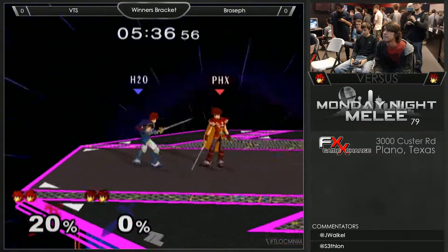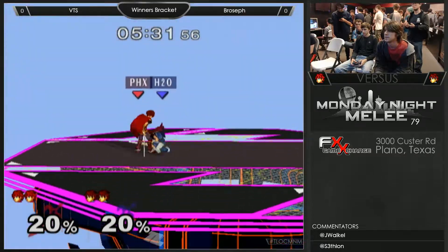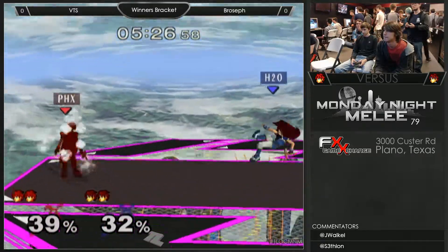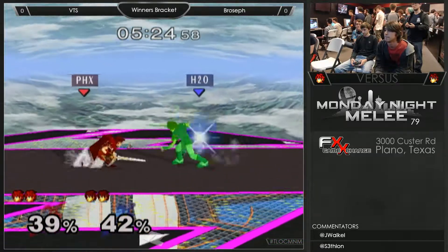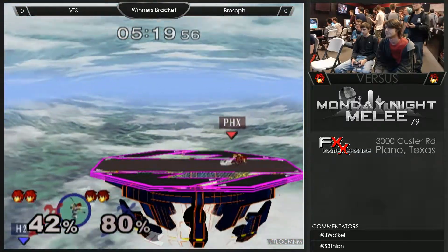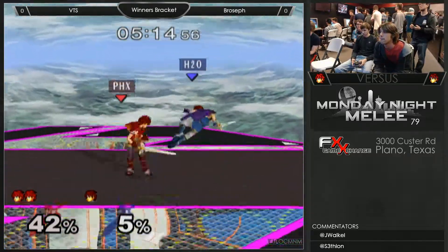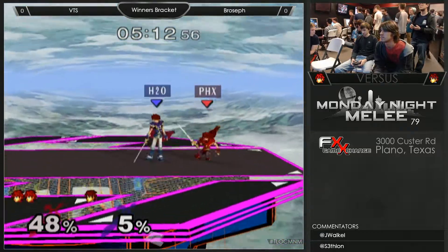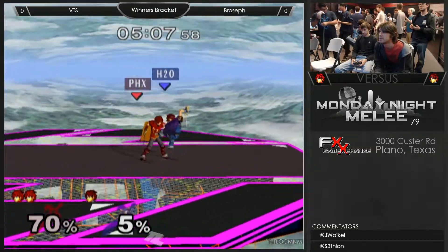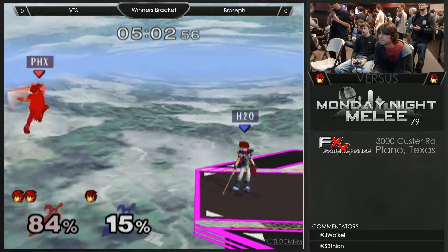So this is Water versus Phoenix — PHX vs H2O. I mean technically that's a bad matchup for Phoenix, right? Water's gotta be super effective. Not actually punishing the crouch — that is a choice. If you do get the percents where f-smash pushes you far enough away and you try to crouch cancel something, terrible things can happen. You get sent at a really, really bad angle.